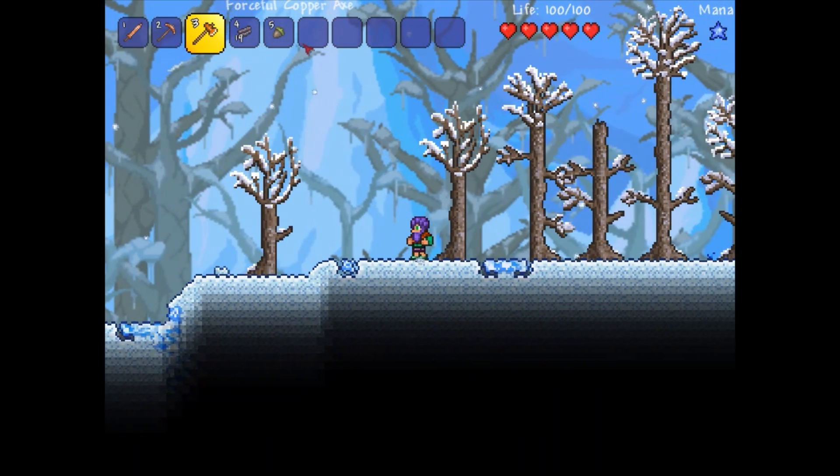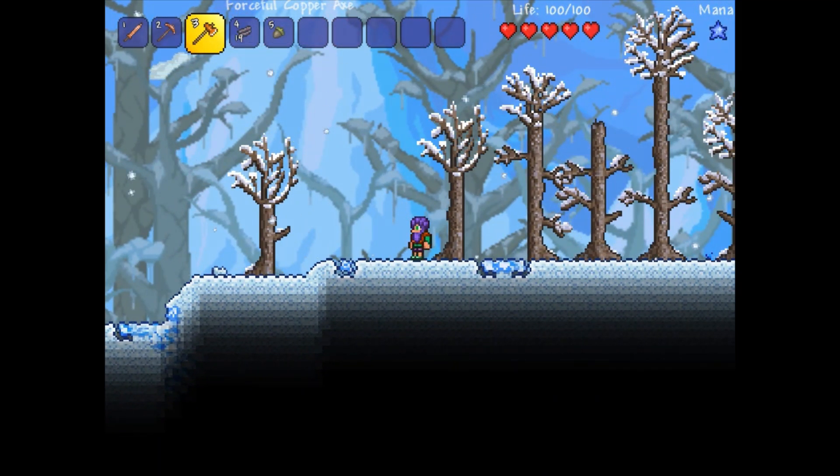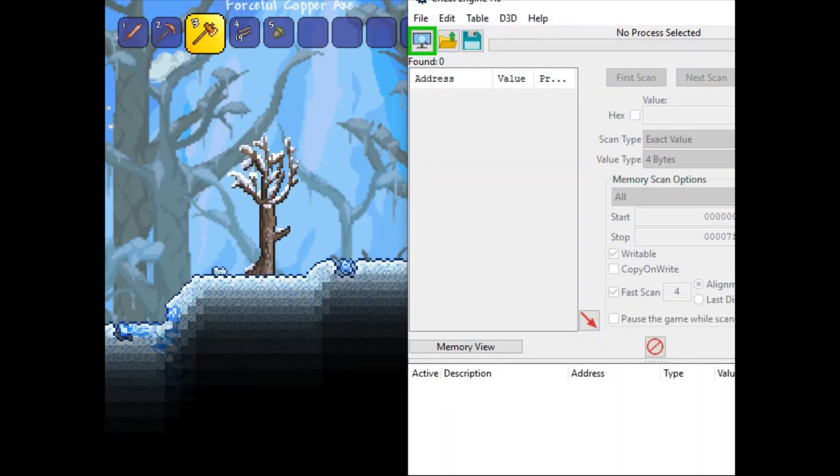What you want to do is go ahead and open up Cheat Engine — you want to already have it installed to get this to work. Alright, click yes — you want to allow it to make changes to your device. That's optional, by the way. If you don't do it and click deny, then it'll just close the program.